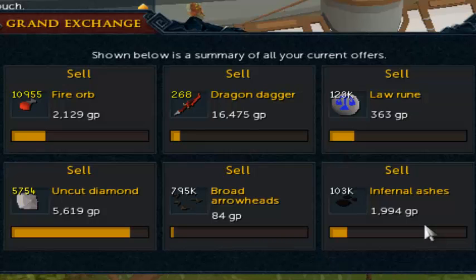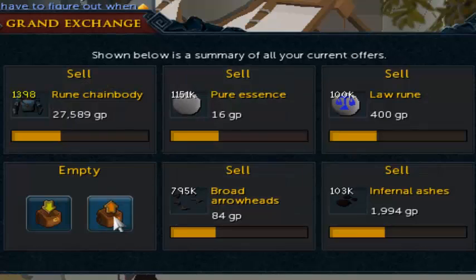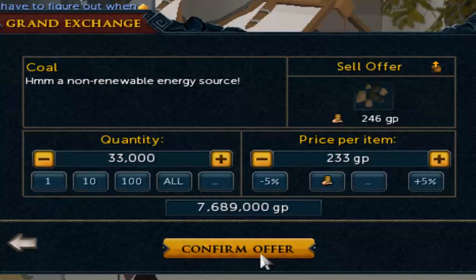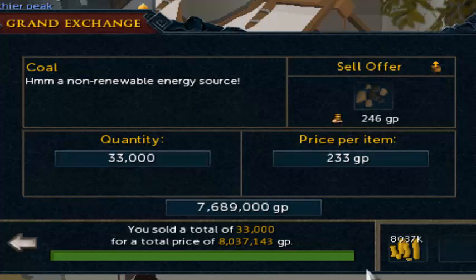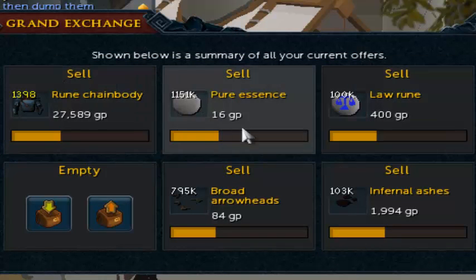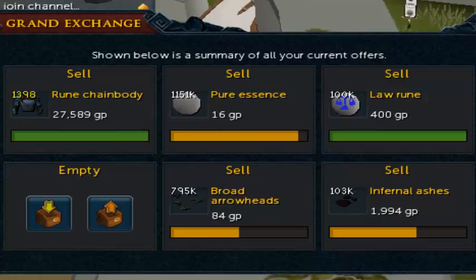Hopefully things kind of pan out and start looking a little better. We're still up to 415 million GP, so that's not too bad. We're gonna add 33,000 coal, I'll put it 5% under — and it sold right away! I'll wait on this; it's been sitting here for about an hour and 30 minutes. I'm gonna pause and come back in another hour.